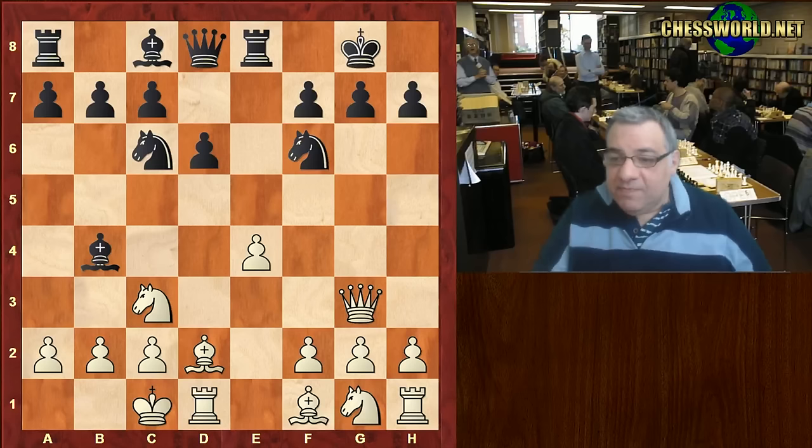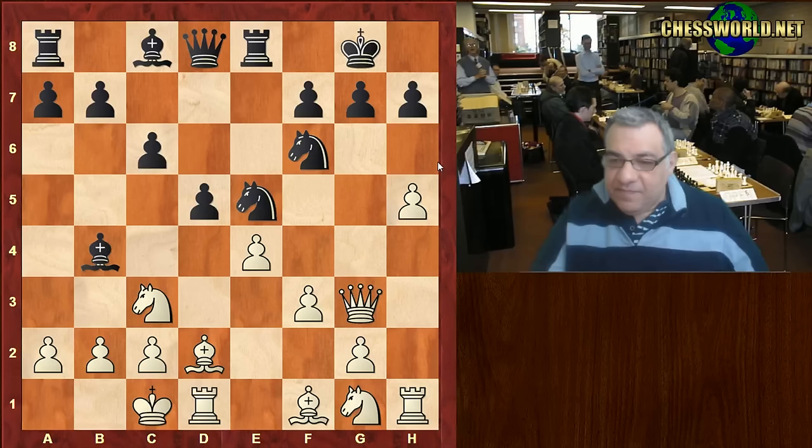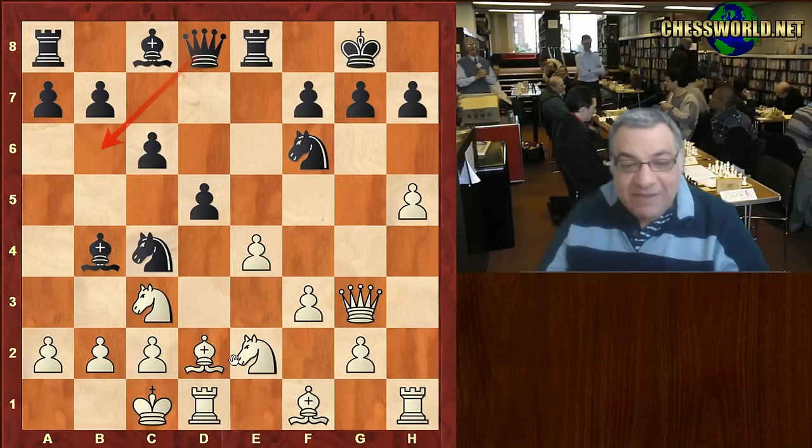We have f3 now. Ne5, h4, c6, h5 — going for the king here. d5, and it looks as though with this structure a knight can come to c4 and help the Queen checkmate on b2. Knight ge2 — that seems to be black's main plan, basically to checkmate Morozevic on b2.